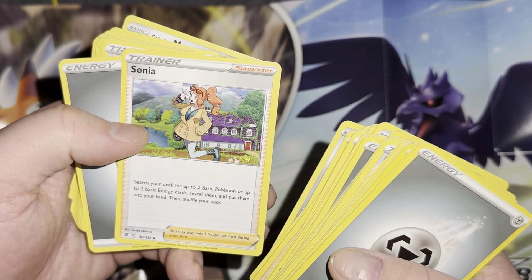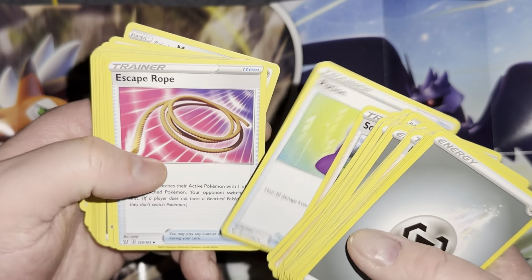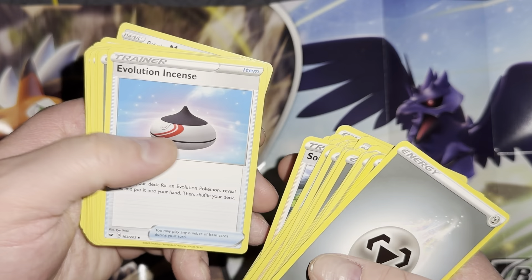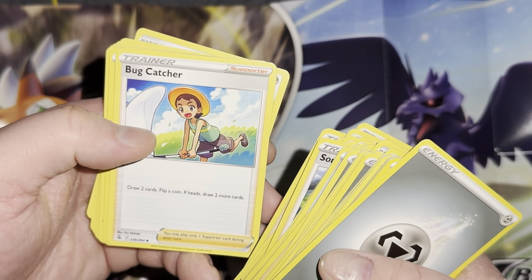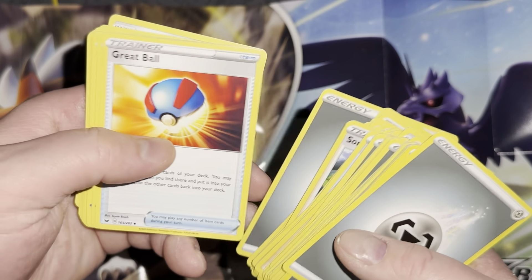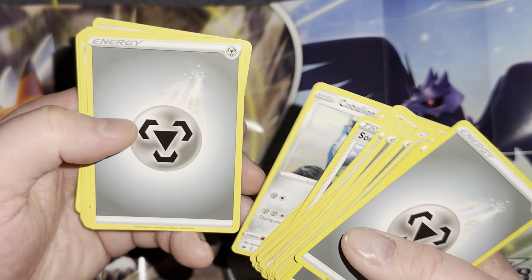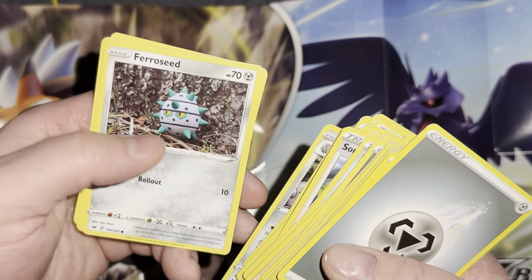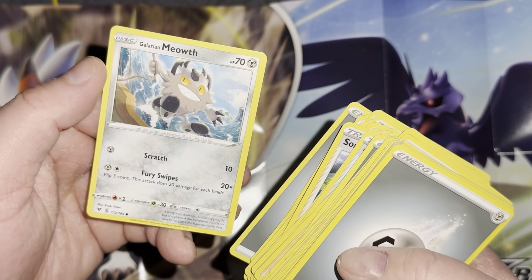Search your deck for up to two basic Pokemon or up to two basic energy cards. Steel energy again, Potion, heal 30, Escape Rope again — good for the strategy. Galarian Meowth, steel energy, Gym Trainer, Evolution Incense, steel energy, Shauna, Bug Catcher, steel energy, Great Ball. Ooh, Dialga again! Ooh, Cobalion again! Steel energy, Galarian Perserker, Ferrothorn, Ferroseed, Hop, steel energy, and Galarian Meowth — that was weird.